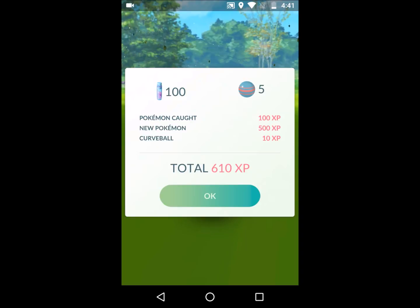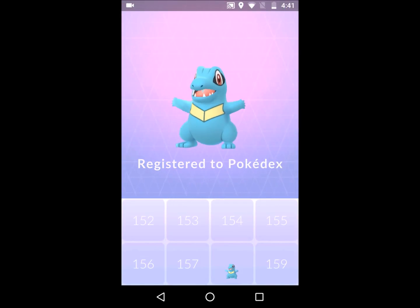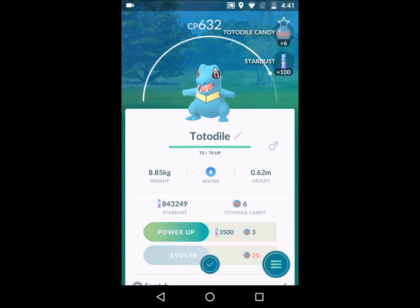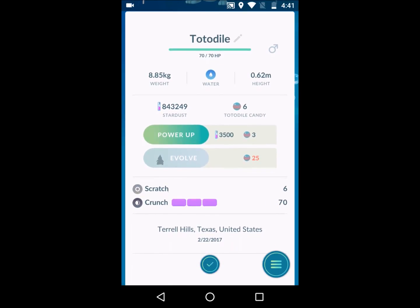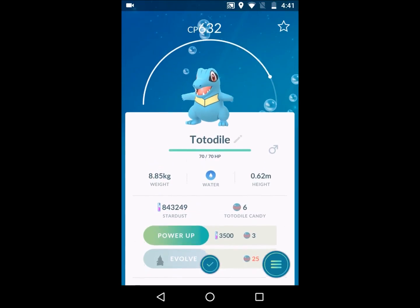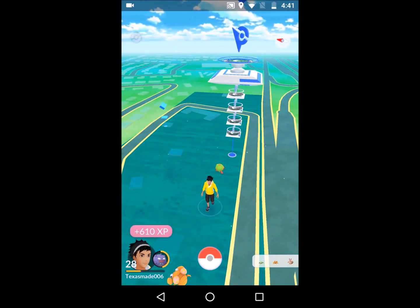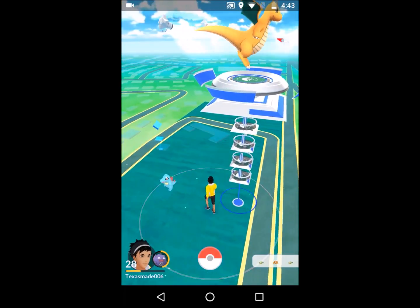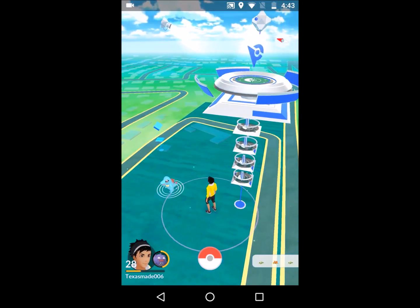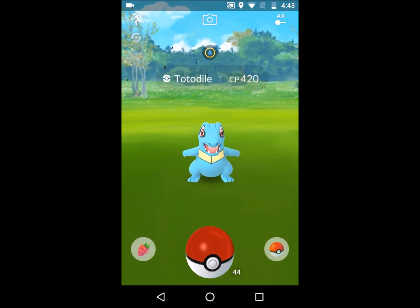New entry and we caught it — that's five candies. Look at that, his eyes are weird. What moves does it have? Scratch and Crunch — not bad. Let's see what else. Not too bad caught one. Anything else on the map? Here we go, here we go — look at this, another one!